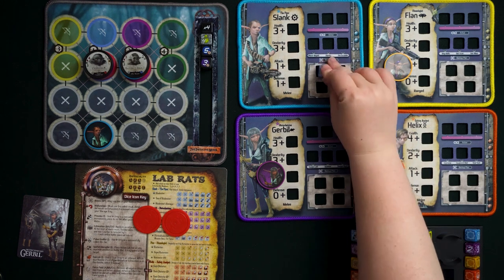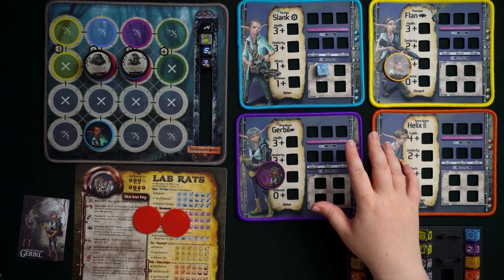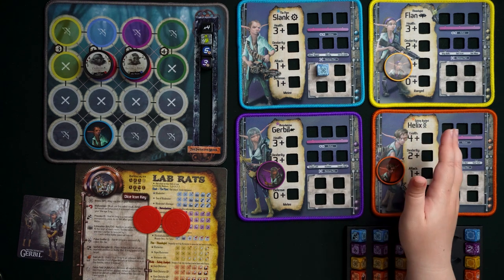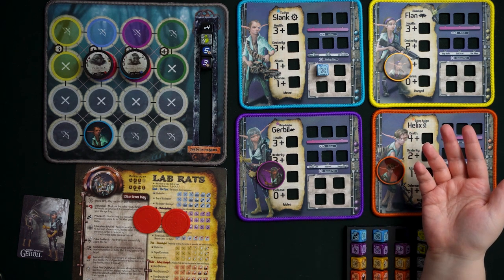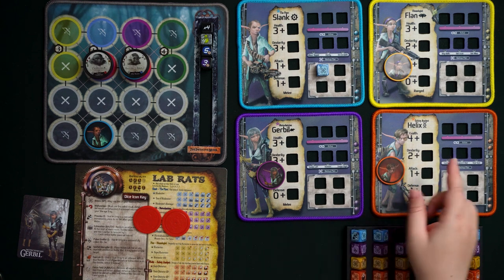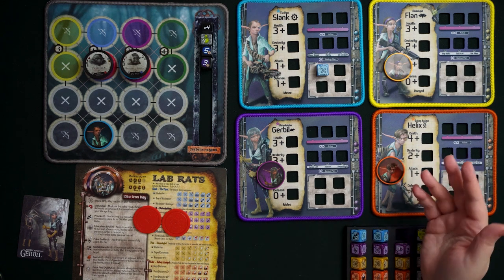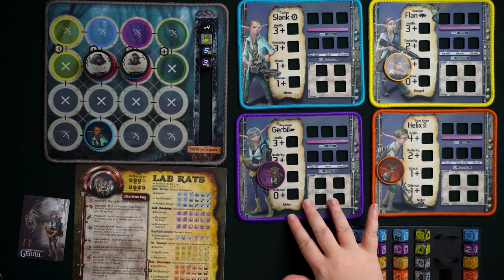Upgrading further gives you Blade-a-Raider's Revenge, which has only one malfunction face, one bones face, two exhaustion faces, and three provoke faces. Your odds of a great result go up considerably. To review: Slink has proficiency with this blue die — every roll returns to his skill mat and he ignores malfunctions — but all other Lab Rats can also train and use the blue Slink die, just without those extra perks.